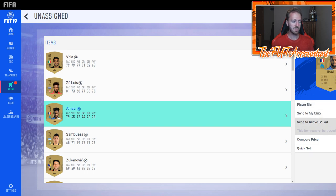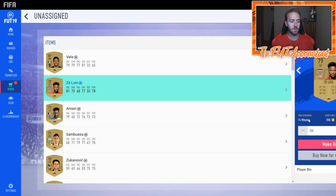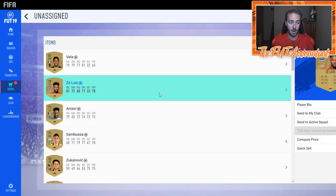I would probably list a card like Amavi at around 1,000 to 1,500 coins - you want to sizably undercut cards like this to get quick coins moving. For a low-value card like Zay Louise that's probably going for 400 coins, still list it up. Leave that card on the market for a few listings - an hour, three hours, or six hours at a time overnight - because if you get that one buyer it's worth it.